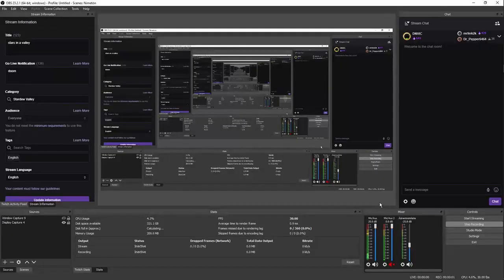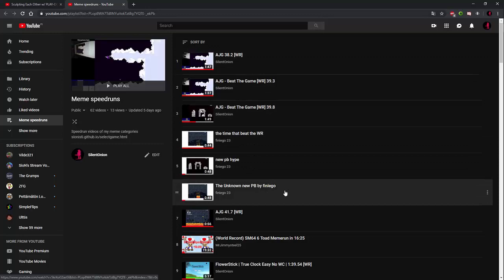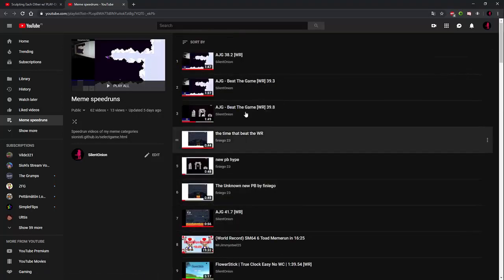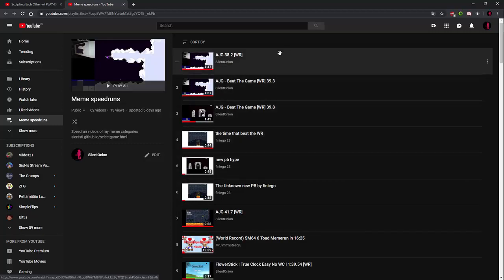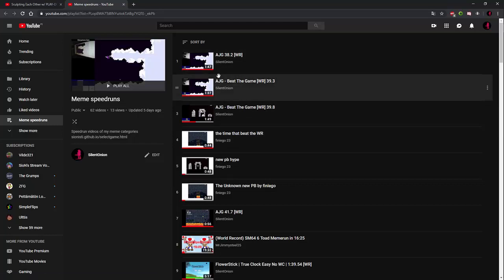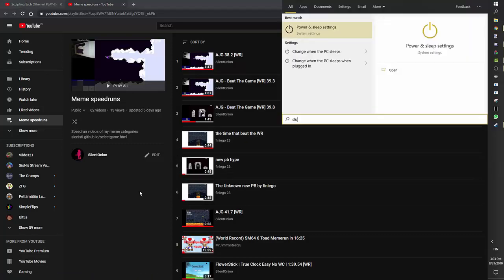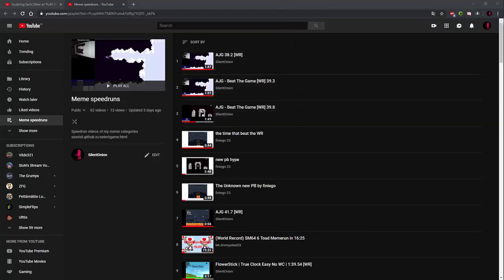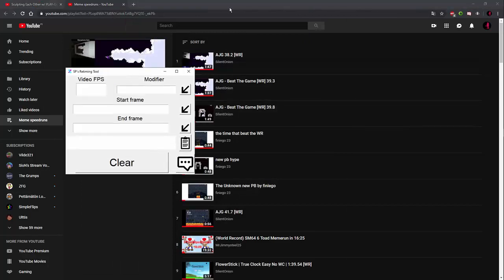Here's a way we can easily retime the unknown runs. We have all of the unknown runs that are on YouTube, and some other runs on my site. The way we can retime it easily is to either get a YouTube extension or a Chrome extension — I don't remember the name — but you can frame-count with that. Or if we don't feel like doing that, we can use Slashy. I'll put a link in the description. Just open that and you'll get this.